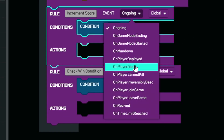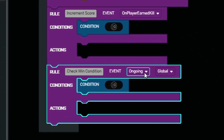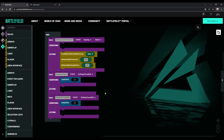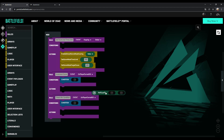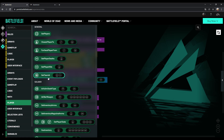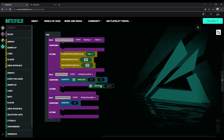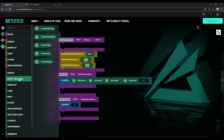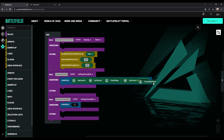To do this, select 'on player earned kill' from the drop-down menu. Then for the increment score rule we need to add a few more things to the condition. Go to logic and select 'not equal to' and drag it over to the condition. Then go to player and select 'get team ID'. Drag it over to 'not equal to' and duplicate it with right click, or drag another one into the second slot from the menu. Then go to event payloads and choose 'event player' and drag it to the first slot. Then 'event other player' and drag it to the second slot.